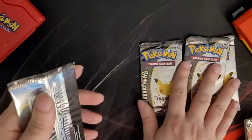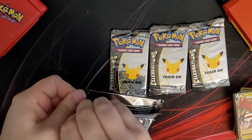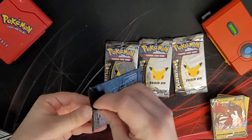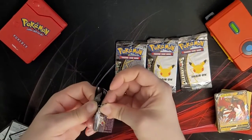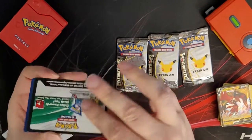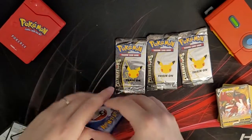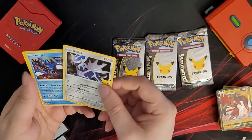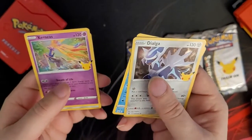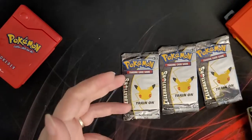Now the four Celebrations packs. Pack one: pack code, Dialga again, Kyogre, Xerneas, and Solgaleo. Nothing too crazy out of that one.